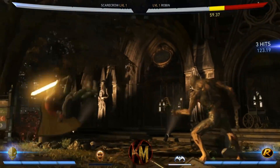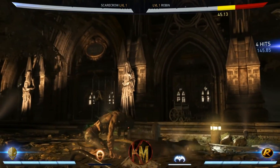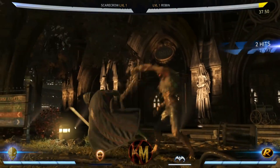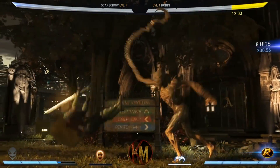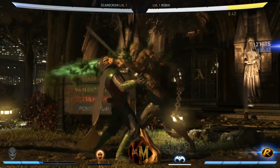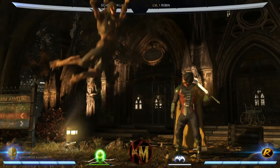1-2-3 is plus 2 on block and is a decent high. Back 1-2 grab is a low starting string with decent range. The first two hits can be special cancelled, enabling you to start your combos. Back 2-2-1-3 is a 4-hit long string that starts mid and includes a low.